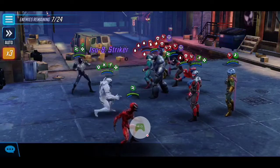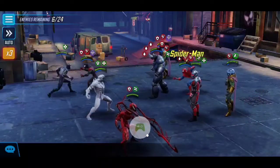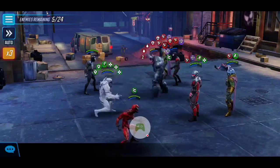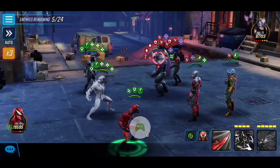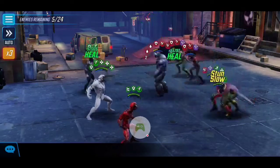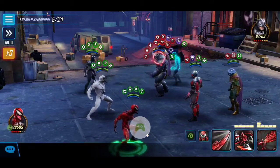Due to the circumstances, I opted to take down Vision first, and he goes down naturally from the Bleeds. Thanks to the Bleeds and negative conditions, Spider-Man goes down as well. With five guys left, it's really just finishing them off — we have amazing synergy across these three characters, gaining a lot of Speed Meter from Carnage, and massive Drain and Healing thanks to Symbiote's passive.